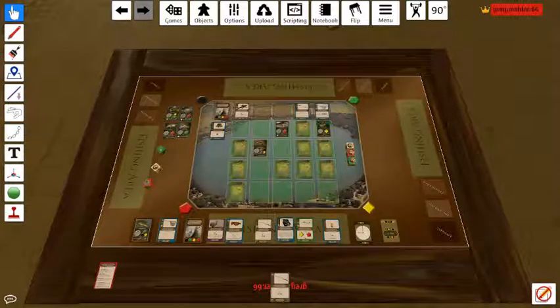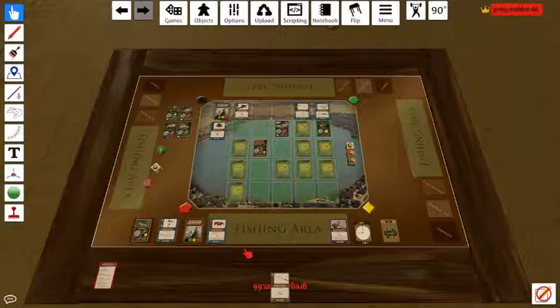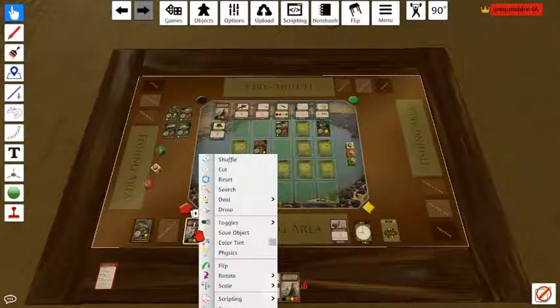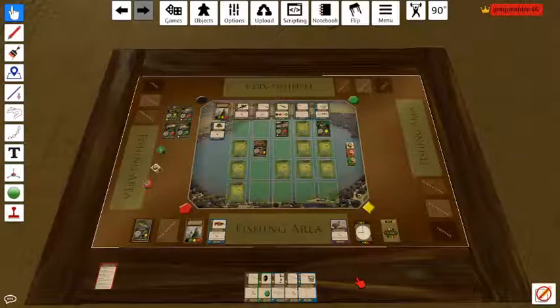And I've got one card, which is a one, and I don't believe I'll be able to buy anything. So let's go ahead and discard. I'm going to move that over here. So now let's refresh the bait shop and draw our shuffle — I'm going to draw three more cards. And that's it. That's the end of round eight. I'll see you in round nine.